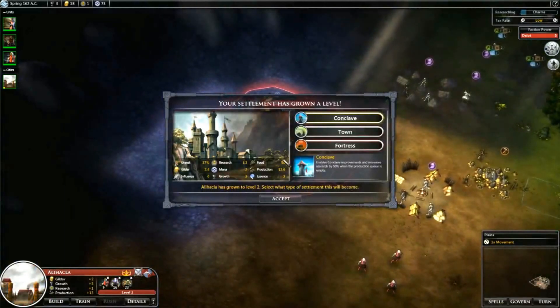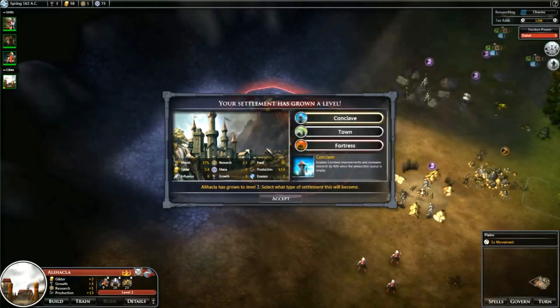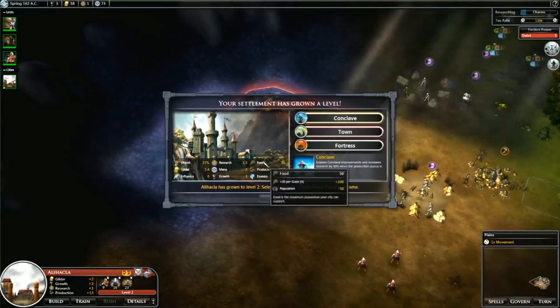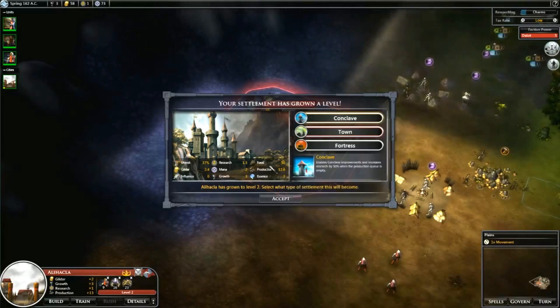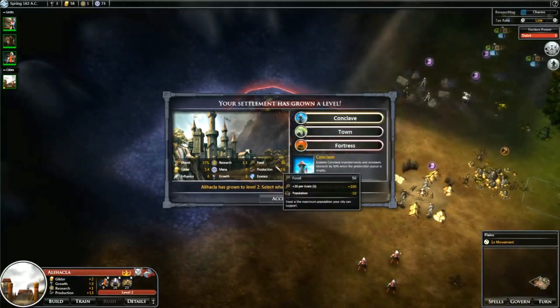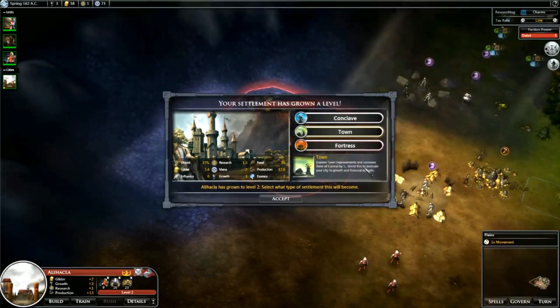Our settlement has grown a level, so we can specialize our town. Depending on the stats of the tiles, you can look them up by hovering over it. We have food of 5, production of 3, and 2 essence. Different options are better depending on the tiles - higher production means a fortress, higher food means a town. We're getting a conclave option since 2 essence is pretty high as well. Since our food is 5, I might go for a town. A town enables town improvements and increases the zone of control by 1, and dedicates your city to growth and financial pursuits.